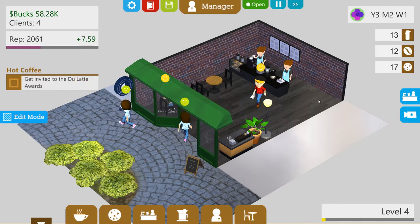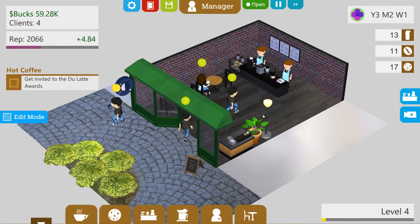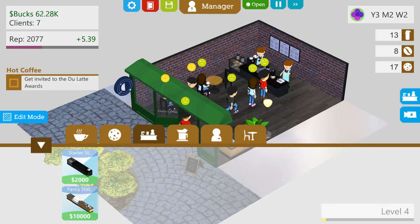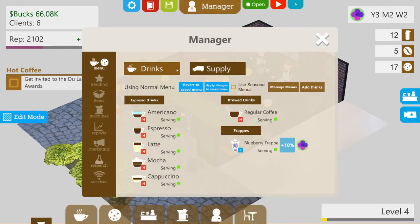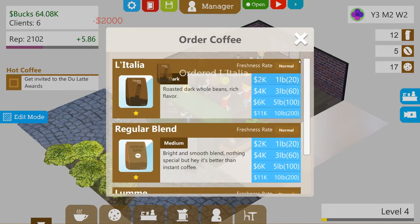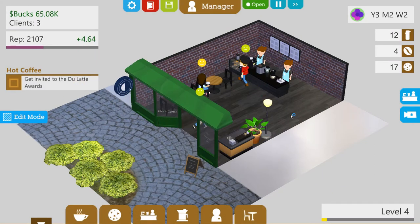Keep drinking the coffee, keep our rep up, making a fair bit of cash. What I wanted to do — we actually now have access to the bigger one, the fancy station. I'm wondering whether I should actually do that. It's only $10,000. We need to buy more coffee quickly — supply, some more coffee please. Let's order one of these. Should get that delivered fairly quickly.